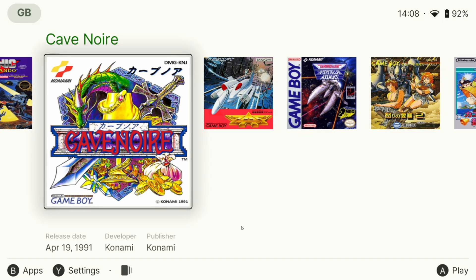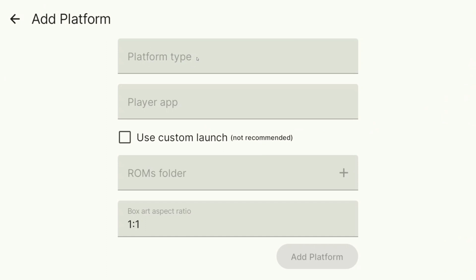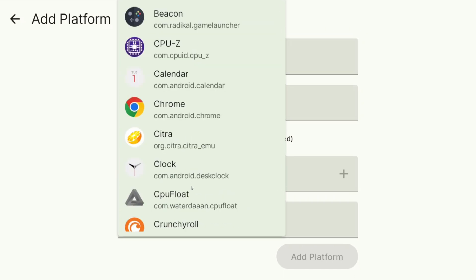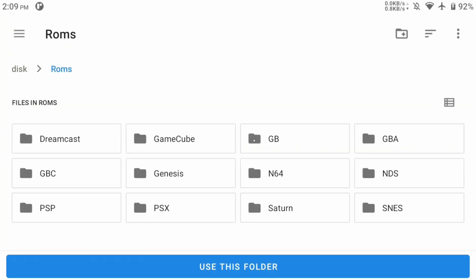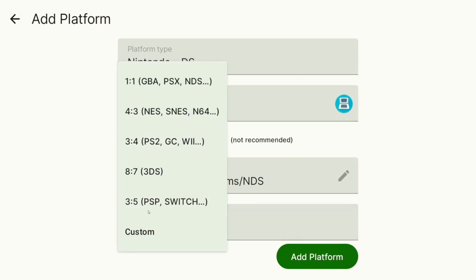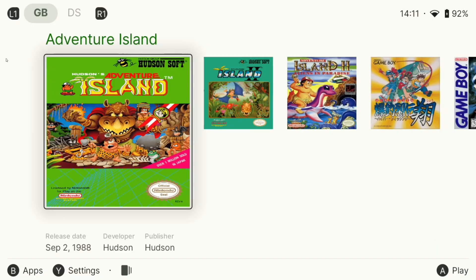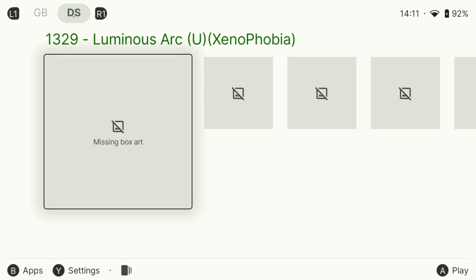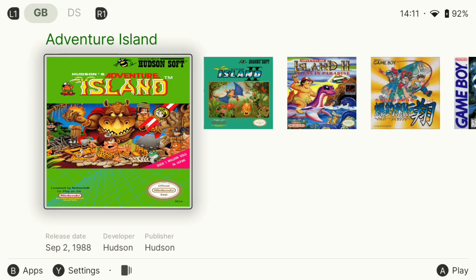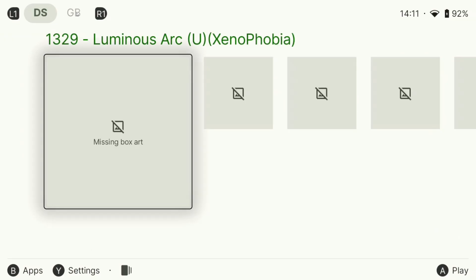We've got Game Boy added. To add more systems, head back to the settings menu or press Y, then select the plus in the bottom right corner. We'll do the same thing we did to add the first system. I'm going to add Nintendo DS — I'm using Drastic for that — select the ROM folder, and add the platform. It'll get the correct box art aspect ratio by default, but you can change this. To navigate between systems, tap L1 or R1 to rotate between them. You can also change the order of your systems by going to settings, tapping and holding a system, and dragging it.